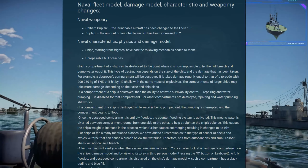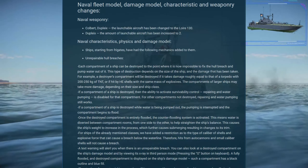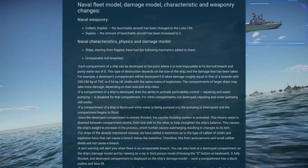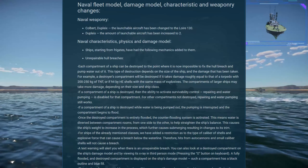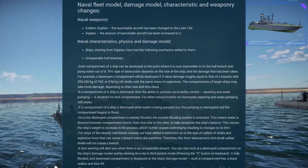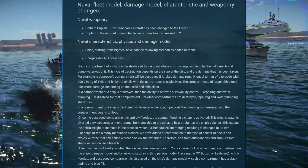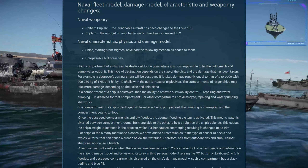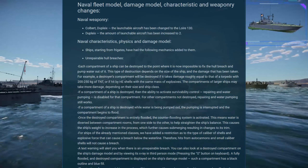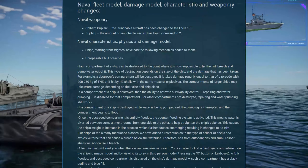Something changed and torpedoes became less effective. One of the things that stops them being effective is the fact that flooding can be repaired almost instantly. With this change, each compartment of a ship will be destroyed to the point where it's impossible to fix a hull breach and pump water out. You will have to close off your compartment. This depends on the size of the ship and damage taken — a destroyer's compartment will be completely destroyed if it takes damage roughly equal to a torpedo of about 250 kilos of TNT. So if you get a torpedo hit now, you will critically damage that compartment and they will not be able to repair it or stop the flooding. I don't have access to the dev server so I haven't been able to test this, but I think this is going to be an amazing change.